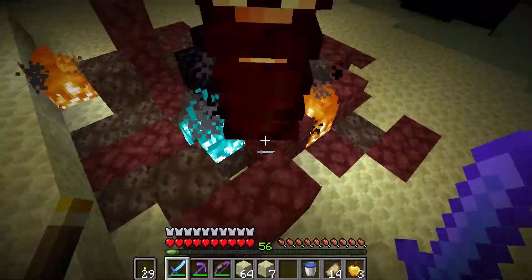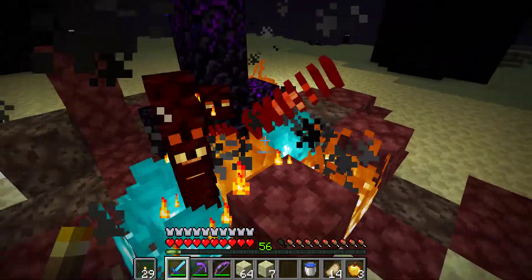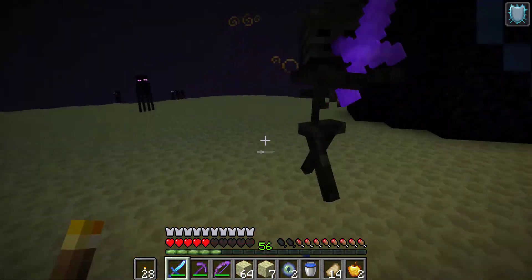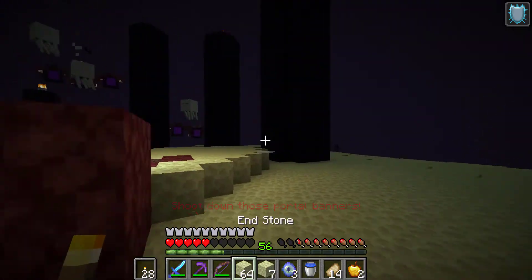The battle for the End takes place in four stages. First, three obelisks will emerge one after the other, each carrying one of the tyrant's generals, who must be slain to progress.